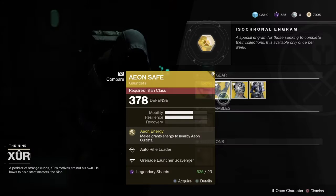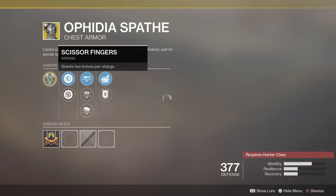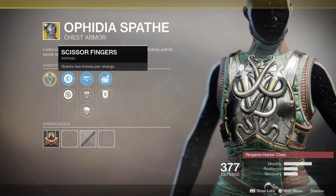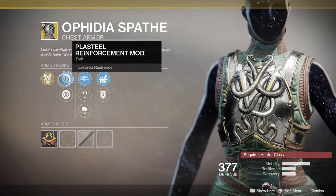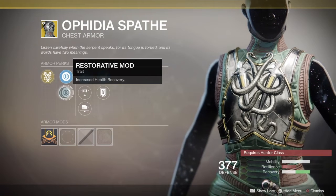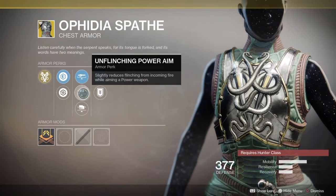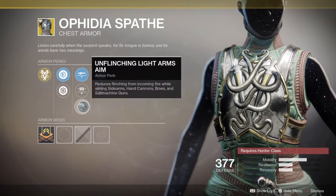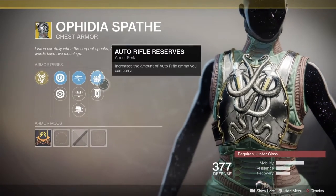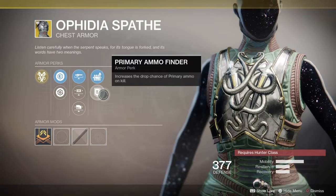Next up for our exotics we have an exotic for the Hunter class called the Arachnid's Fate. It's a chest piece and it comes with an intrinsic perk called Scissor Fingers, which grants two knives per charge. Also comes with Plasteel Reinforcement Mod and Restorative Mod, as well as Unflinching Linear Fusion Aim, Unflinching Power Aim, Unflinching Light Arms Aim, Auto Rifle Reserve, and Primary Ammo Finder.